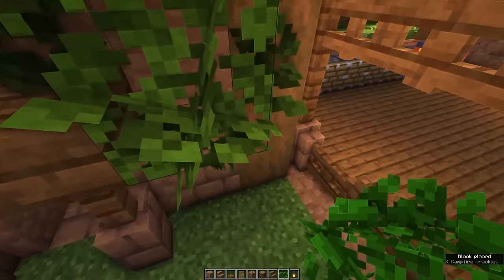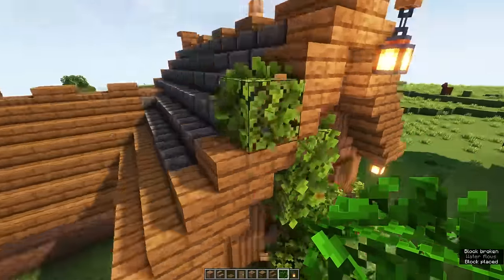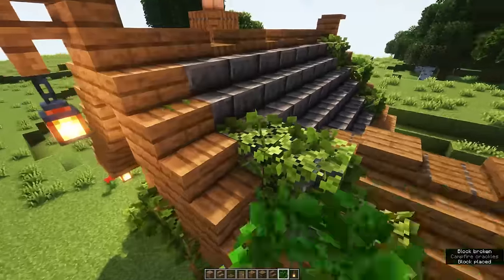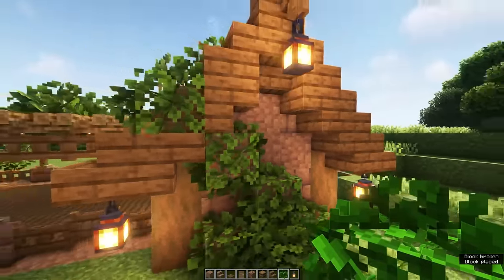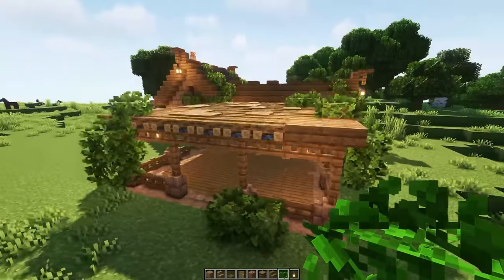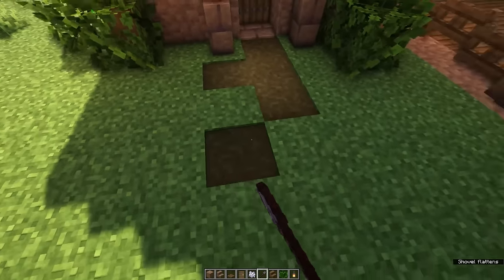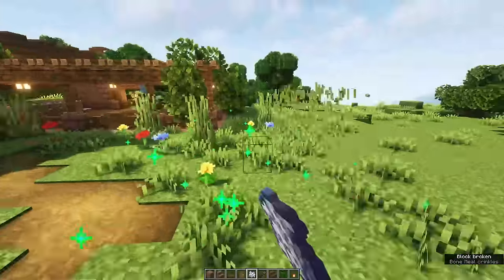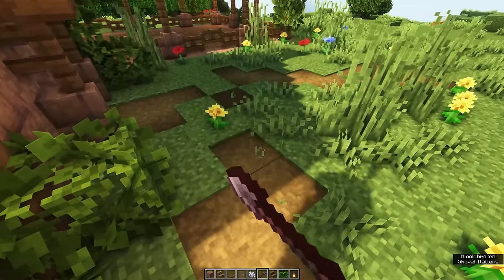Final step, as you all know by now, is to add some green around the build. Place it through the roof as well to make it look as if the build has been here forever. This is pretty random, so just try out some stuff and see what works for you. You can create a pathway up to the farm — don't forget to connect your side entrance as well. You can use some bone meal to blend in to the environment a little bit more.